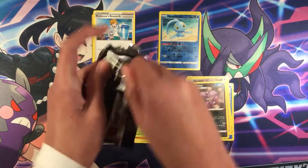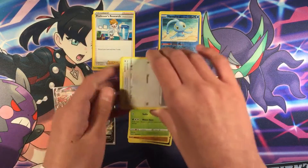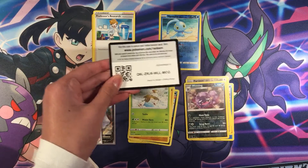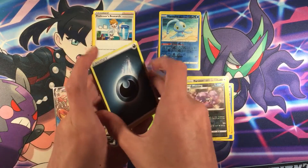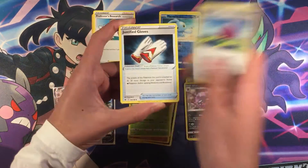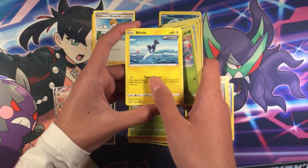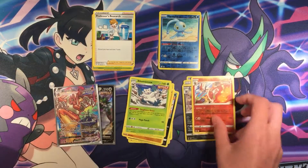Final pack of the whole video. So far we've opened 10 packs — this is pack 9 and this is pack 10. Here's the code. Hopefully we pull another V card or something. We have Dark Energy, Justified Gloves, Lucky Energy, Porygon, Swirlix, Sneasel, Snowbird, Glitzo, Incinerase, and Bomb Snow — Regular Rare.